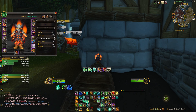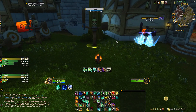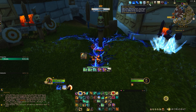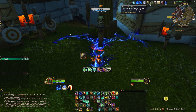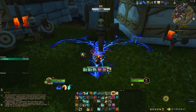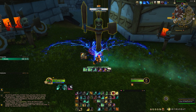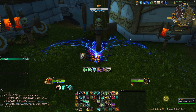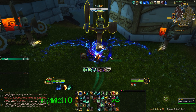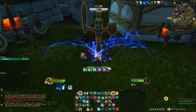As a Fistweaver Monk, your DPS is your healing. It comes from having Ancient Teachings up — this buff causes Tiger Palm, Blackout Kick, and Rising Sun Kick to heal injured allies within 30 yards for 375% of the damage done. Every single time you press Faeline Stomp you get the buff for 15 seconds. I like to use a WeakAura to track it close to my character so I'm always aware of when it's up — if it's down and you're doing damage, you're doing no healing, so you're really just throwing.